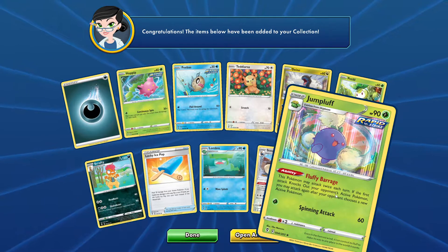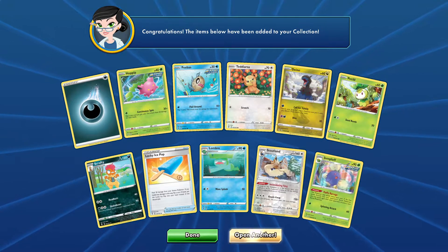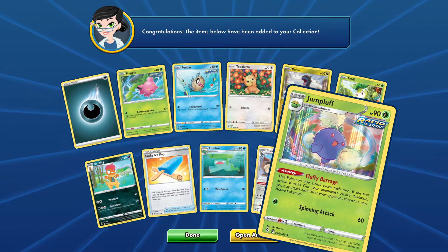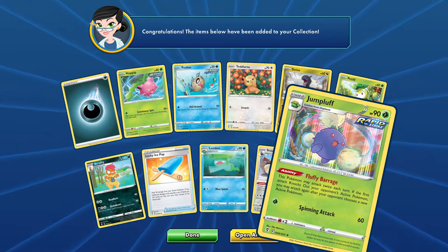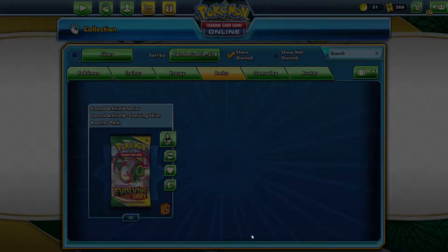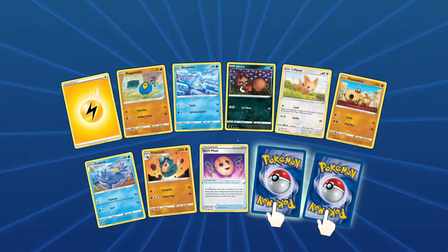Jumpluff — Spinning Attack for 60, stage 2 with 1 energy. This Pokémon may attack twice each turn: if the first attack knocks out your opponent's active Pokémon, it may attack again after your opponent chooses a new active Pokémon. That's a little interesting. It's stage 2, so it's hard to get up there, but I could see it being used in decks as a support card.